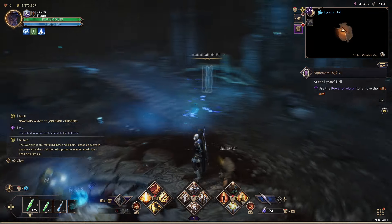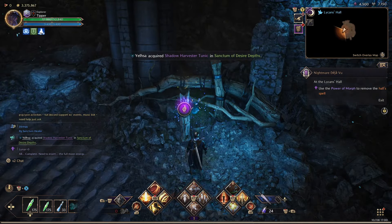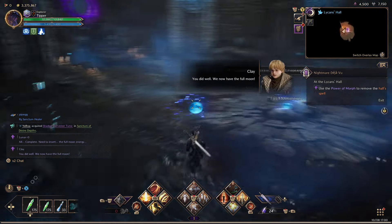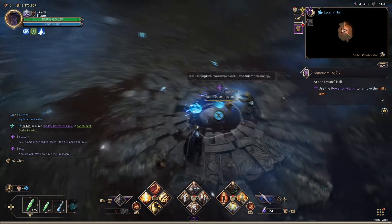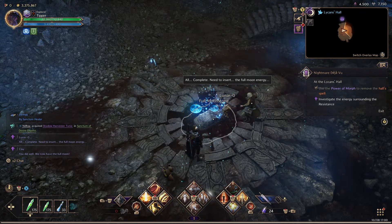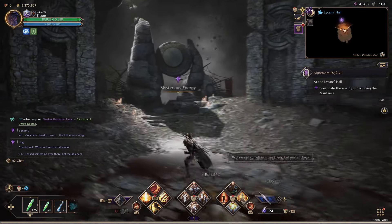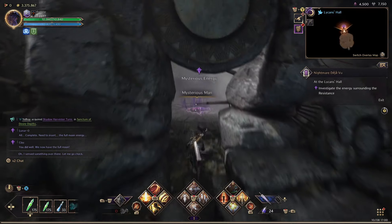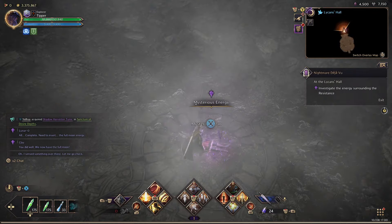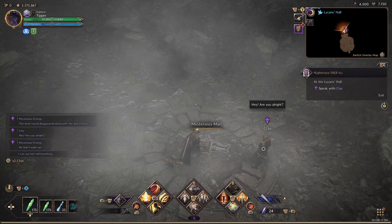I don't even have anything else to click on except for this one. Let's just click on it anyway. Oh, that worked — for whatever reason. Okay, let's insert it into here, and that should open the doorway for us. And this is where the Mysterious Man is, and there's going to be a cutscene, and that will be the end of this quest.